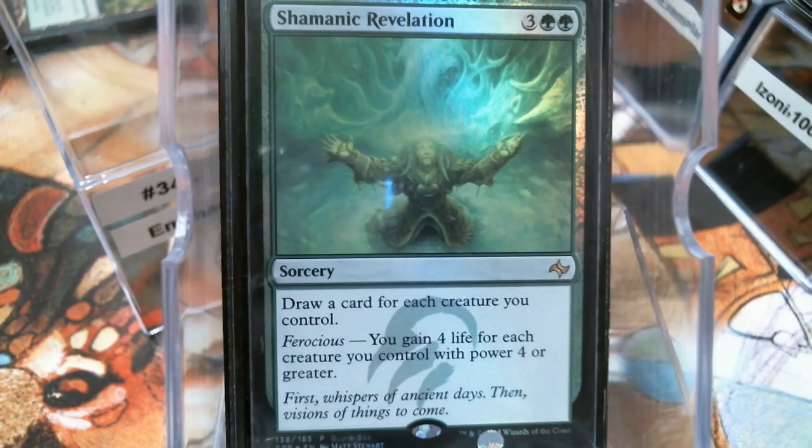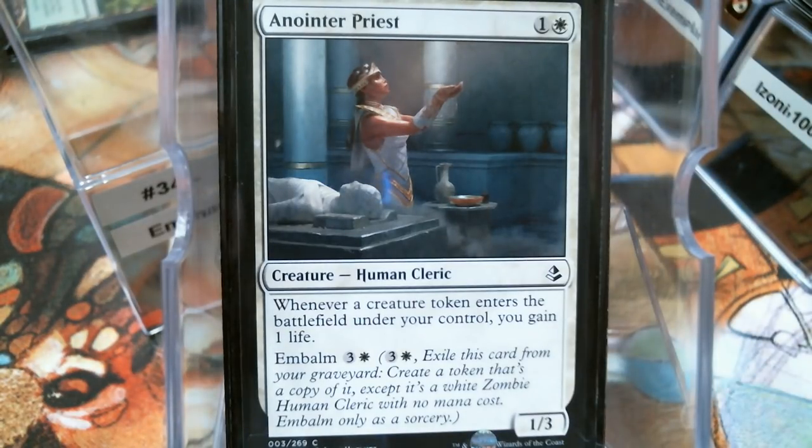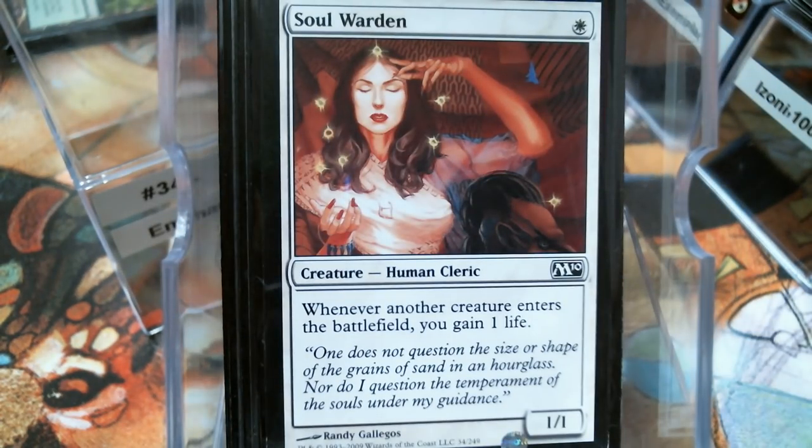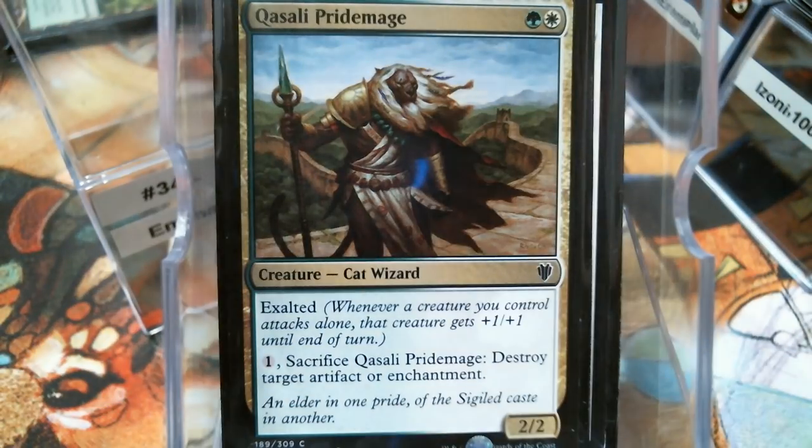Let's look at what I'll call the Helper Elves. Anointed Procession — it's like a Soul Warden for tokens, pretty good, might as well play Soul Warden 2. Qasali Pridemage is another Naturalize variant, but I wanted a dude because whether or not he's tapped doesn't matter — you can tap him to Convoke, Exalted will still trigger, and you can still use his Sacrifice ability whether he's tapped or not.